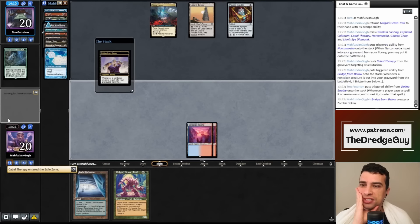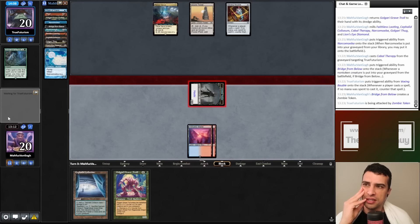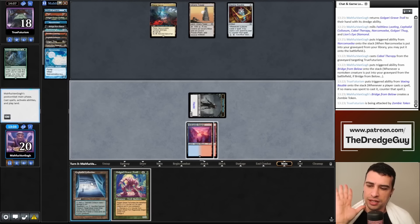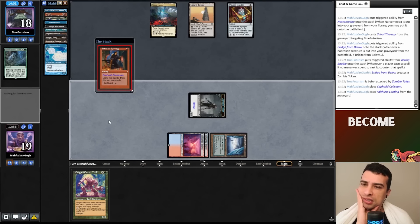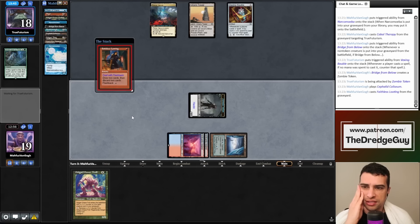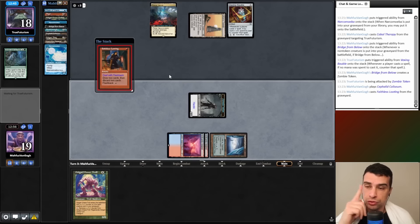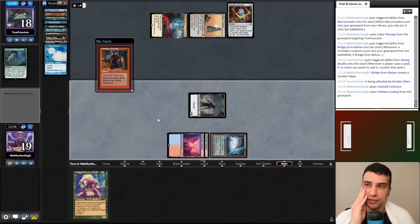I almost forgot about Vexing Bauble. Let's attack first — I'll take the slow road. I doubt my opponent's hand is empty. We attack for two. I won't crack Cephalid Coliseum this turn — I'll cast Faithless Looting since I feel like my opponent has something. It's almost impossible their hand is empty against Cloud Post. My opponent is thinking for almost two minutes. He taps for four colorless mana — is this Kozilek's Command? He's deeply thinking about what to exile with it — maybe Grave Troll and Thug, or Bridge and Anger.